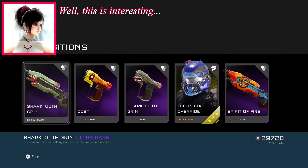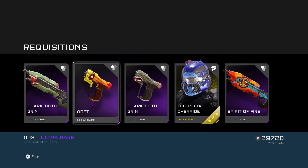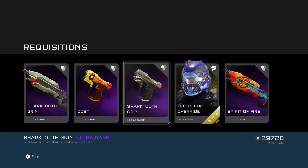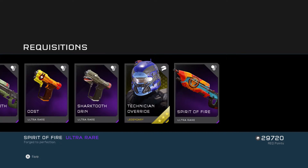Okay, so look at this — we have Sharp-Toothed Grin for the assault rifle. 'The ravenous maw betrays an insatiable taste for violence.' The ODST skin for the magnum — 'Feet first into the fire.' Sharp-Toothed Grin for the magnum — 'Spartans are the ultimate land-based predator.' Technician Override, which is a mythic helmet, also known as Tanaka's helmet — 'effectively a cutting-edge trans-scanner array packed into a compact package.' And we have the Spirit of Fire skin for the assault rifle — 'Forged to perfection.' Well, that was pack one.